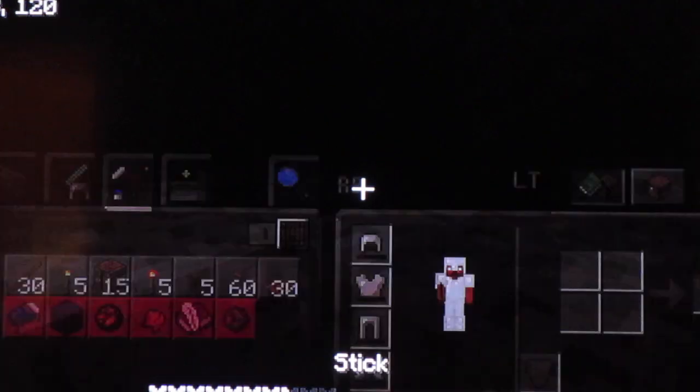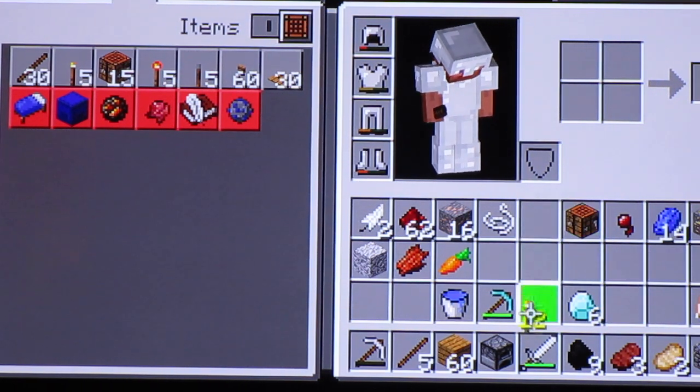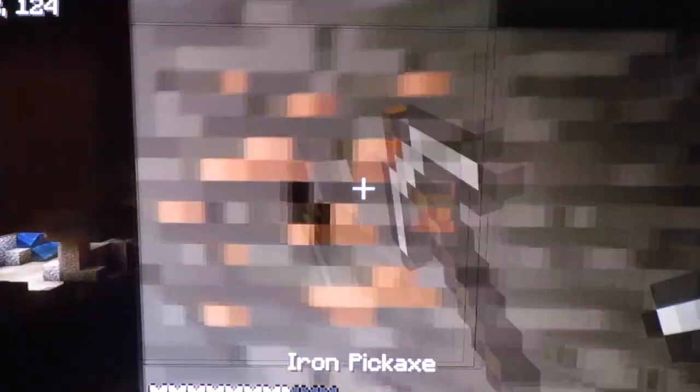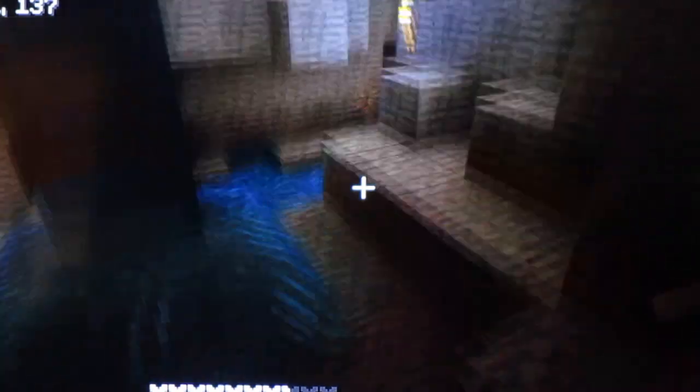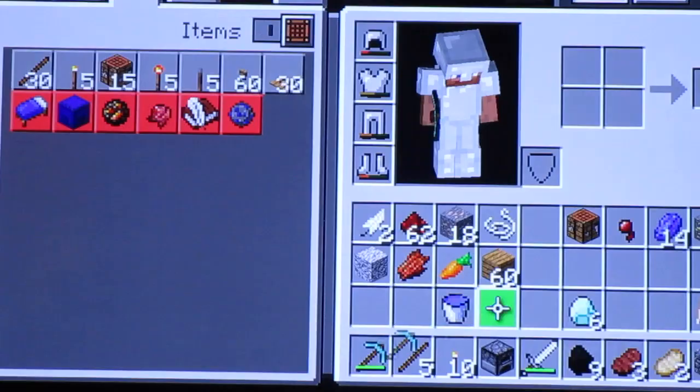I brought a diamond pick just in case, because our iron pick is literally about to die and we don't want that happening. So we're going to take our torches. It doesn't look like there are any torches over here, so this may be an unexplored area, and I hope it is because unexplored areas have more ores.